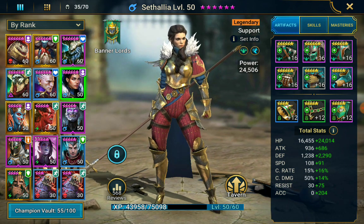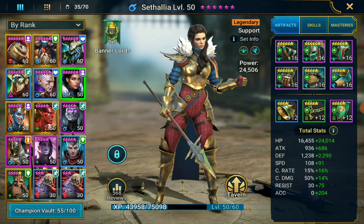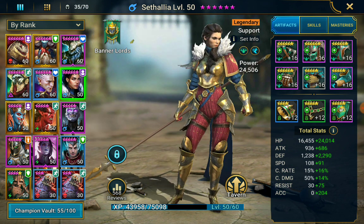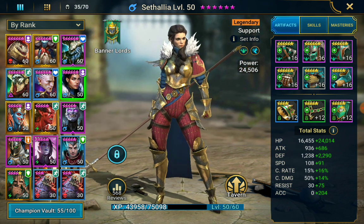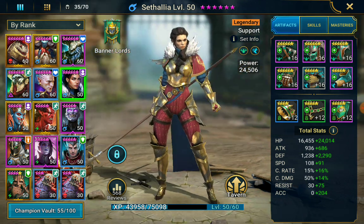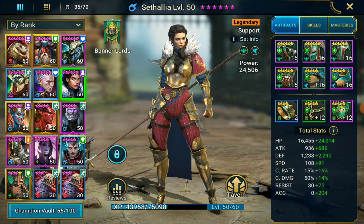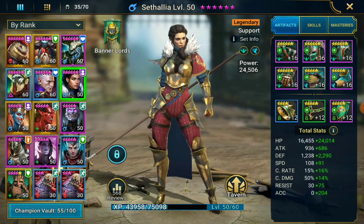Cethalia is a unit that I pulled about a month, maybe two months ago. It was during the Valkyrie x2 event actually, so that's how long ago it was. When I got the lightning, I was pretty excited thinking I'd get Valkyrie and then Cethalia jumped out. I was quite disappointed because, I mean, it's Valkyrie. I didn't really know what Cethalia did, so I made her my storage guardian and now I've started using her.